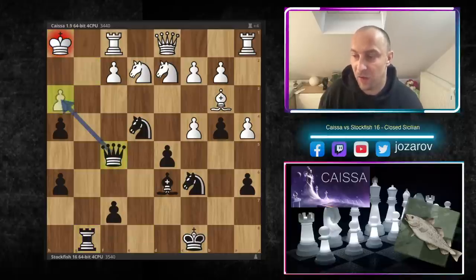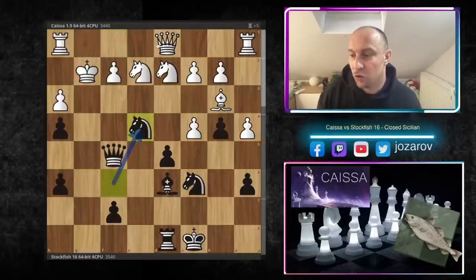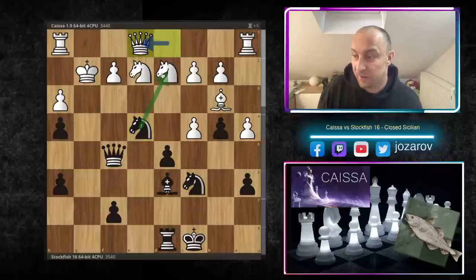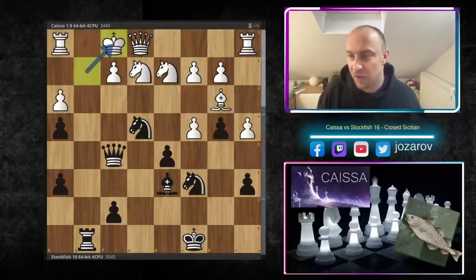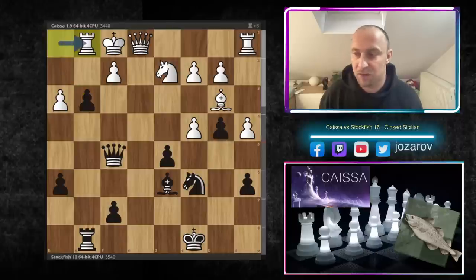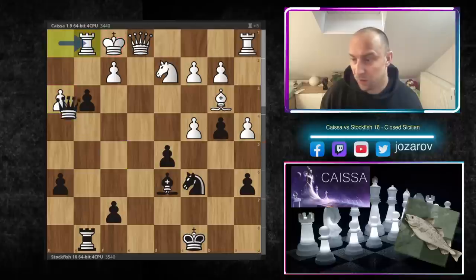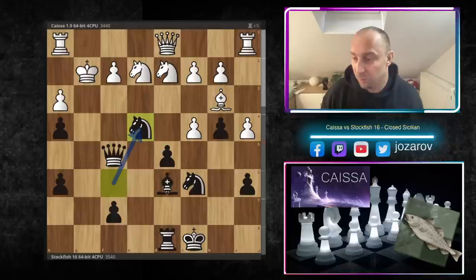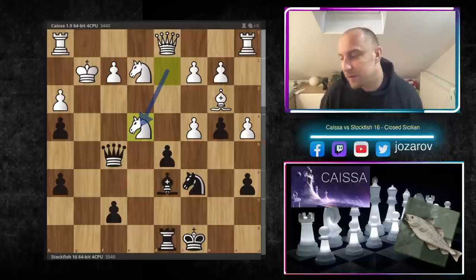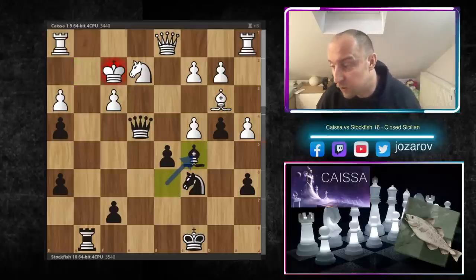After knight to e4, you could play queen to e1, protecting the knight on d2 and also covering f2, but it's still not working. You get a dangerous check, have to step back, and then knight to g3 is winning. You have to take — knight takes g3, h takes g3 — then include the rook into the game. Queen to h3 is going to happen; you have to step back, the rook enters, you lose the queen, and it's game over. Nothing is working after d takes c4.